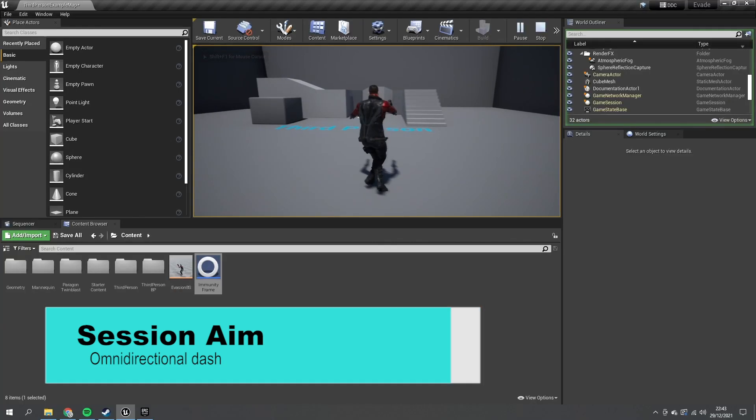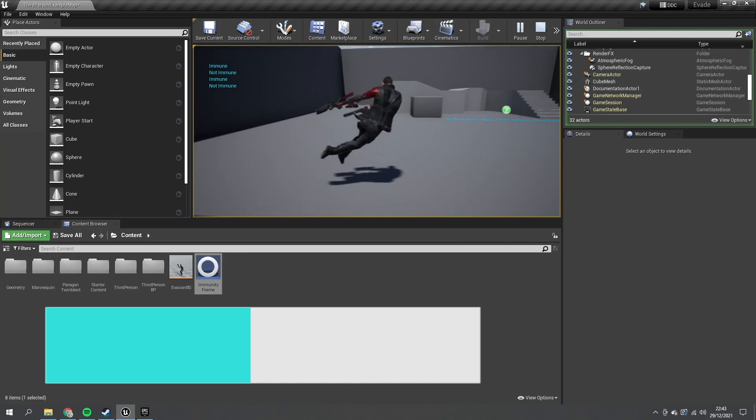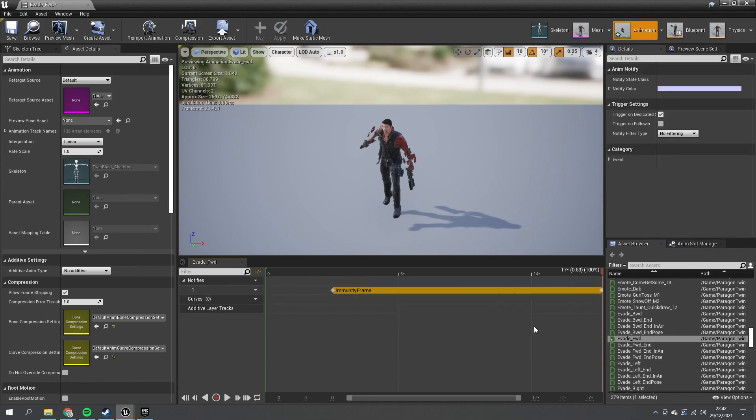What we're doing today is we're going to go through and explain how to do an omnidirectional dash. This means you're able to evade and dash in any direction in a full 360 degrees of movement. This is useful for a gamepad because a thumbstick can direct in any direction, and we're also going to show how to do immunity frames — making your character immune to any damage whilst they are evading an attack.